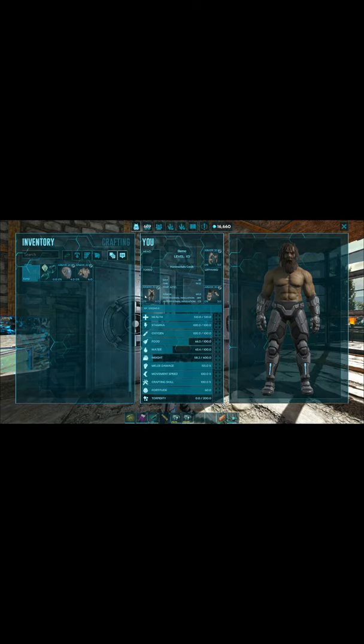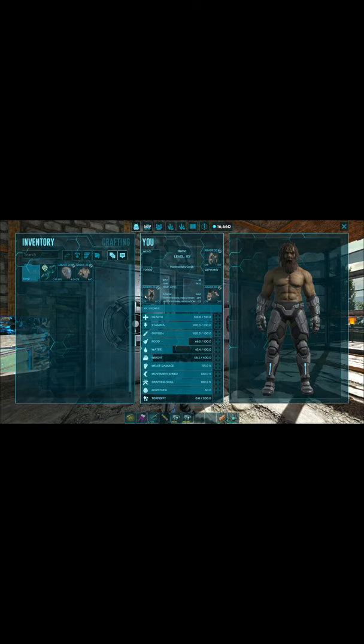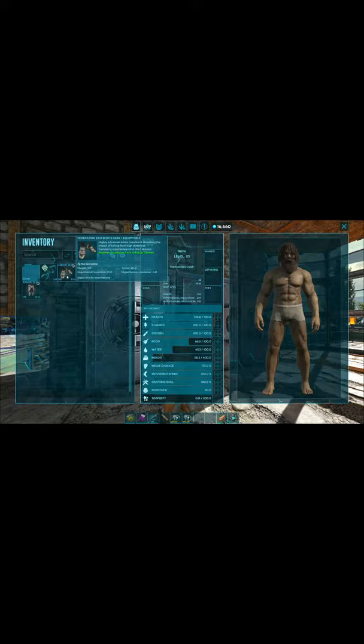Take your tech suit that they give you when you log in — it's just your standard Federation exo suit. Walk up to any vault like this one, and make sure you're on the Structure tab.